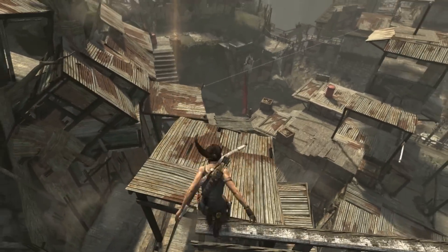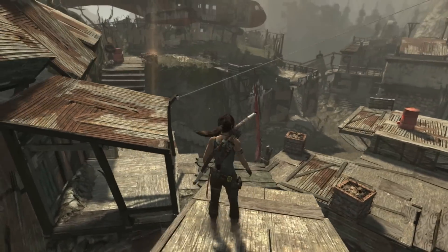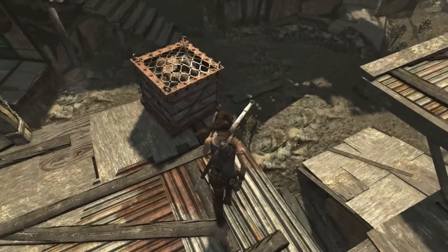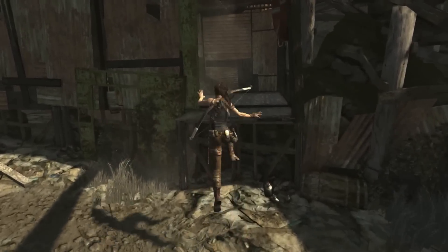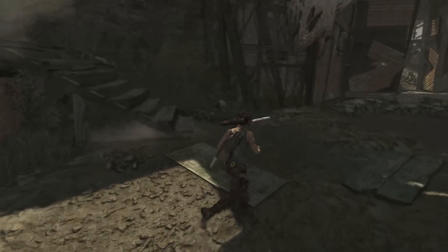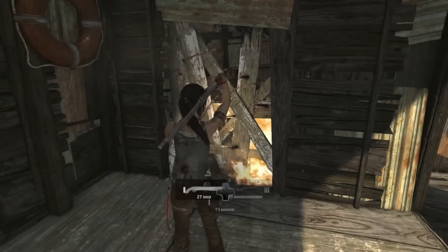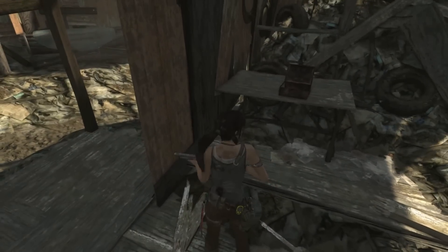Drop down here onto this roof, then drop down again and drop down again. Lara can take a pretty decent fall even without the climbing skill, so don't worry too much about that. Then you want to drop into this courtyard — I thought it was in this room here but it's not. Sorry, it's actually behind us this way. There we go, in here through this shotgun wall.